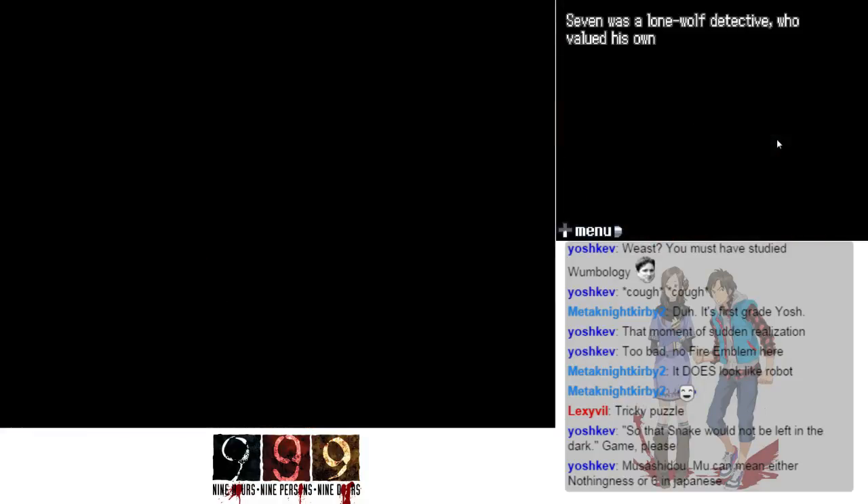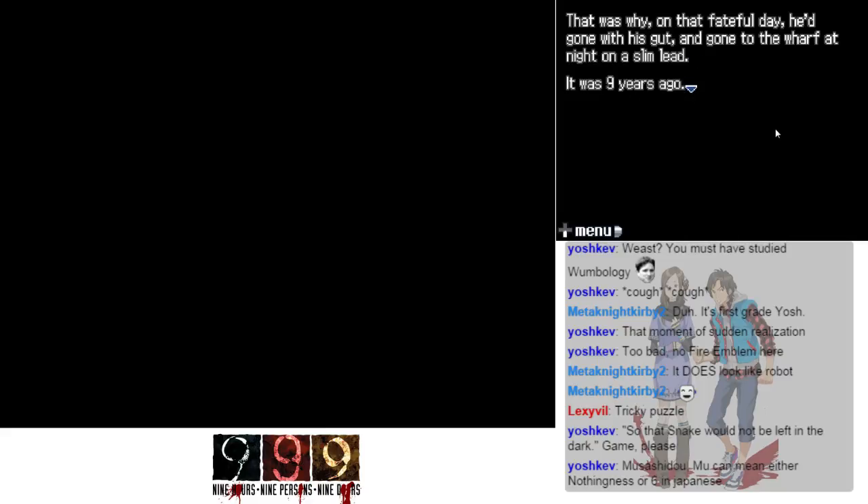Seven was a lone-wolf detective who valued his own code over the rules — doing what was right over what you were told. That was why on that fateful day he'd gone with his gut to the wharf on a slim lead. It was nine years ago; the wharf had been dark, cold, and foreboding. At the time he'd been investigating a spate of kidnappings — all of them children. They all had one thing in common: a history of visits to one particular hospital under the management of Cradle Pharmaceutical.